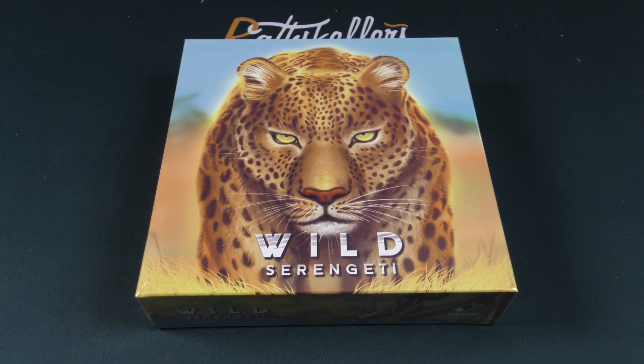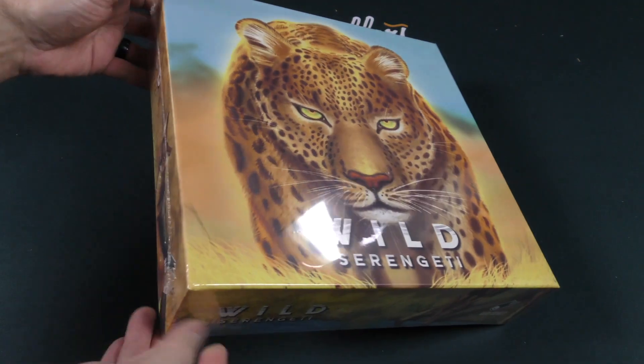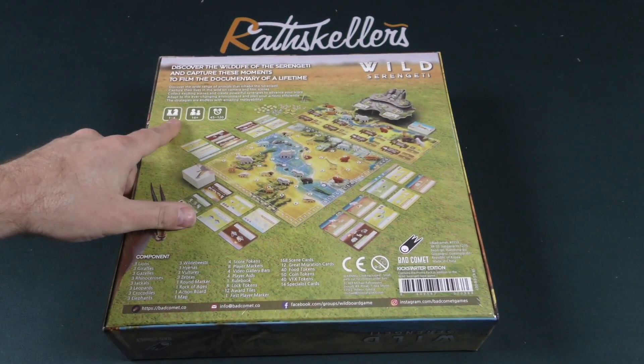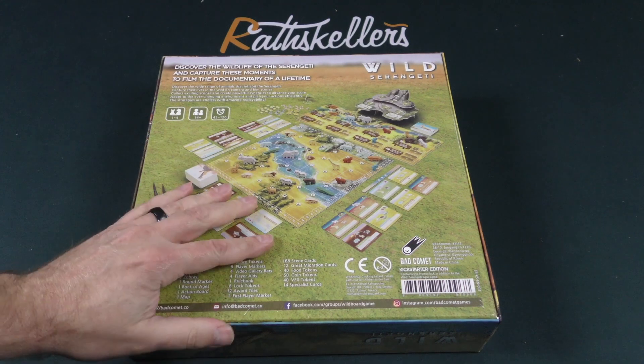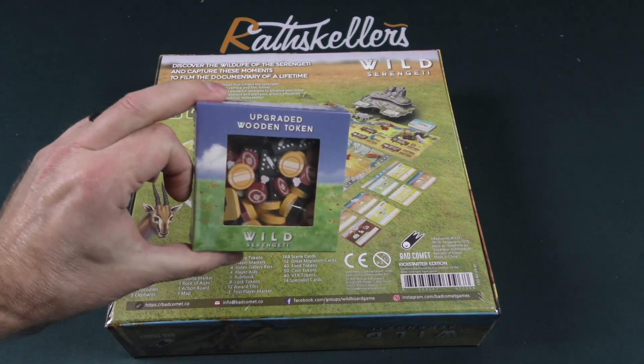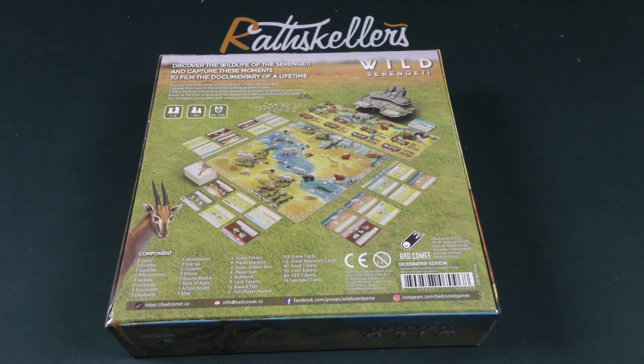Hey there everybody, it's Mike Delisio with another Dice Tower Daily Unboxing. Today we're going to be taking a look at a game that I'm very excited about. This is a Kickstarter project that has just been fulfilled called Wild Serengeti. This is coming from Bad Comet Games and we are looking at one to four players, 45 to 120 minutes. We're also going to take a quick look at the end here at the upgraded wooden tokens that you can get for the game.